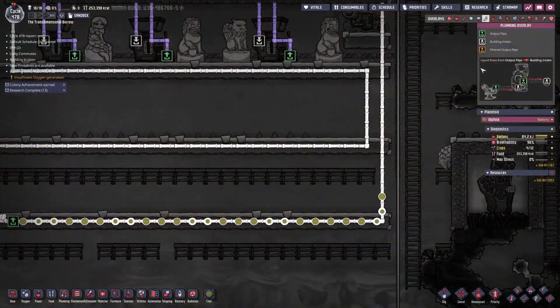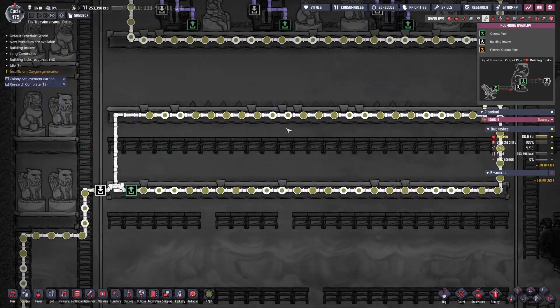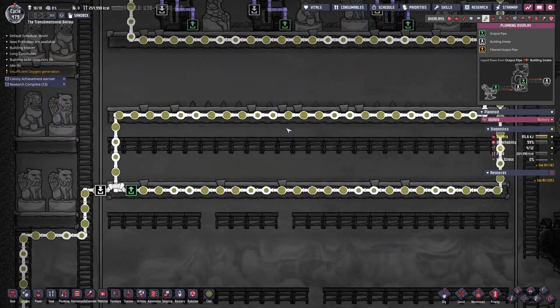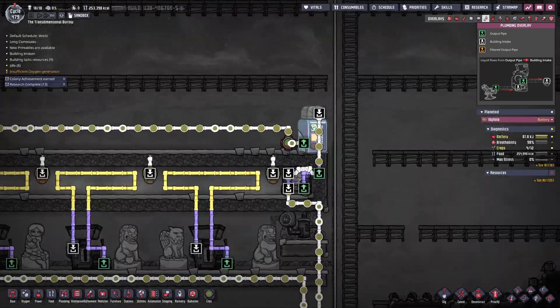Initially we bridge in the polluted water after filling the loop as much as we can, then we'll directly add some water to fill up the reservoir. This water is pre-chilled as it's coming from a polluted water vent.